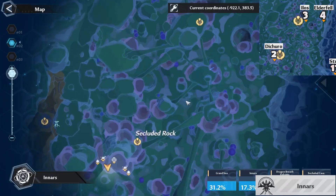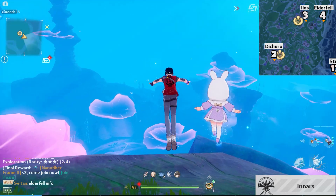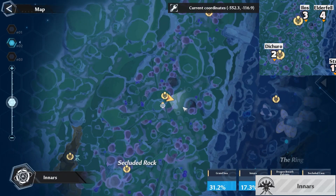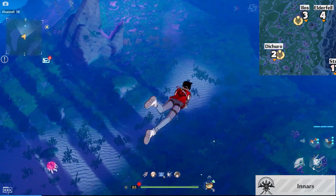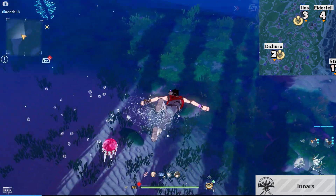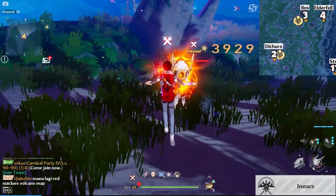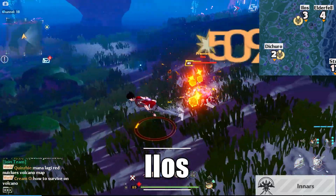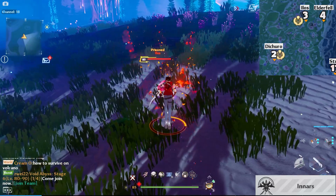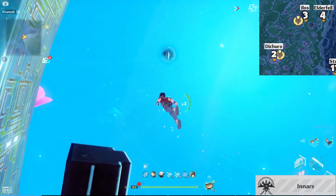From there, just teleport above in this area. Once you're there, just swim below — just a little bit to the right, and you would see this monster right here. From there, just head straight right. You could use the current to move faster.